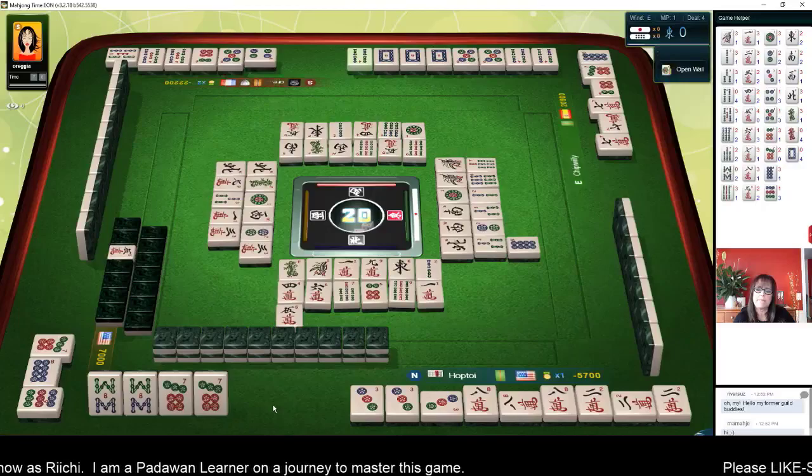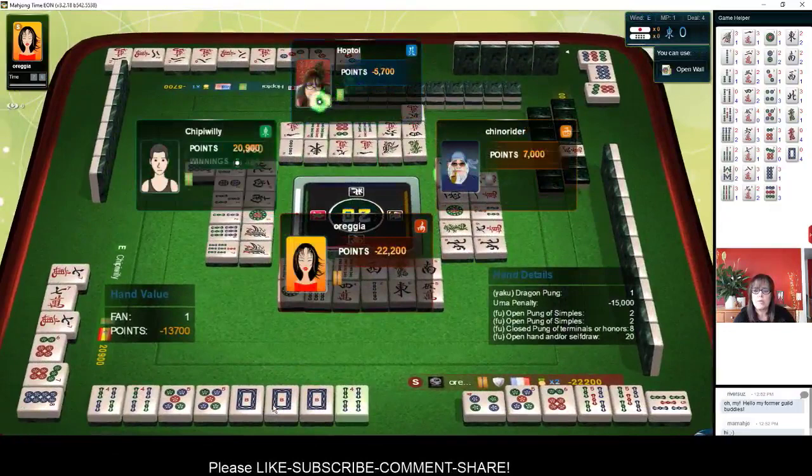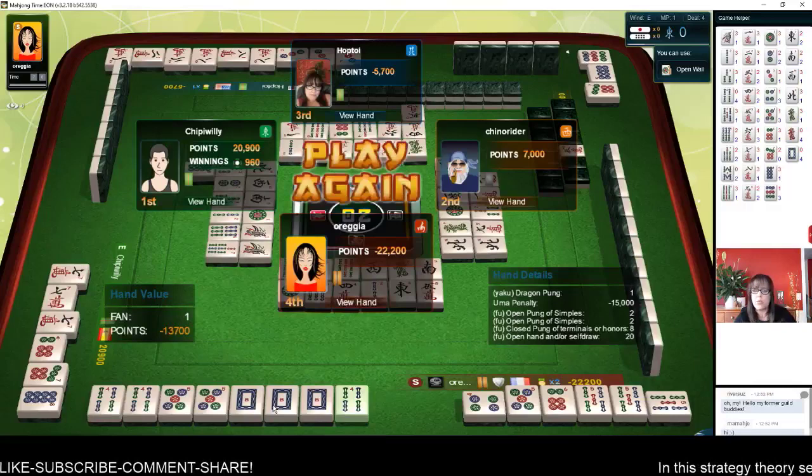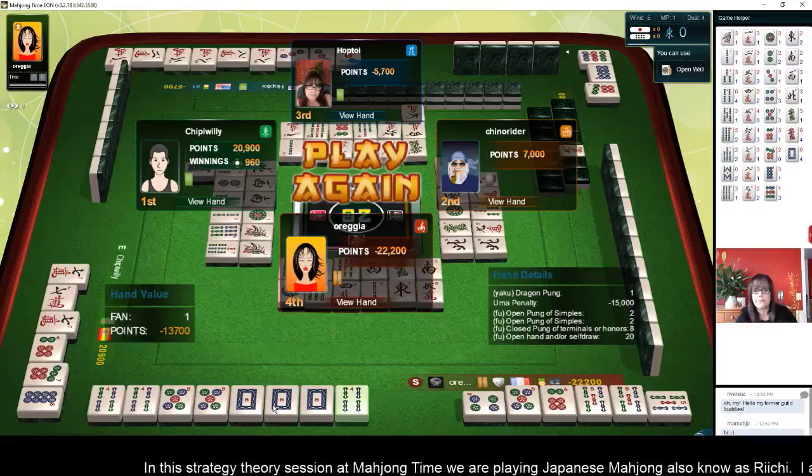We were ready, but somebody beat us with a dragon pong. They got the Uma penalty. So we got third place. I think we threw in once, and that's why we took third place — had Mondan. Dealing in dings the armor. But that's okay — third place is decent, and there's always much to learn.